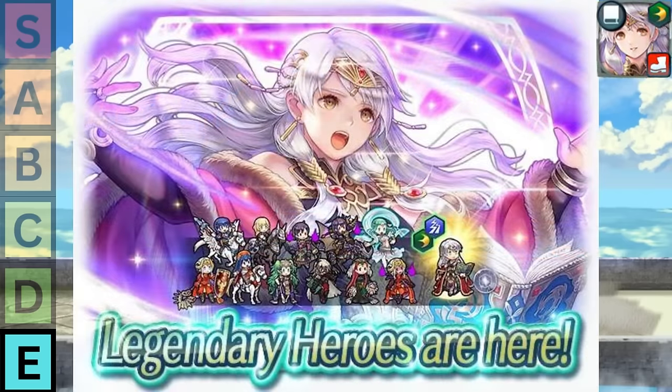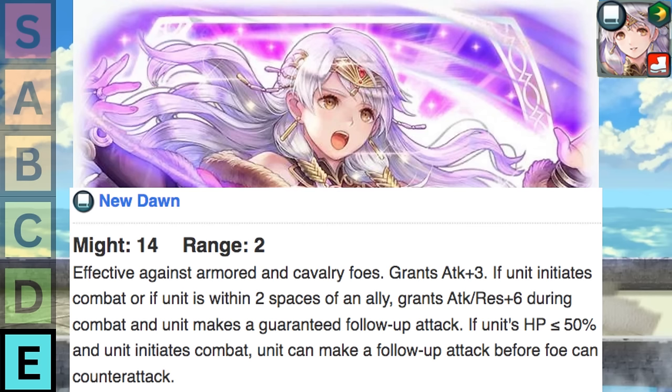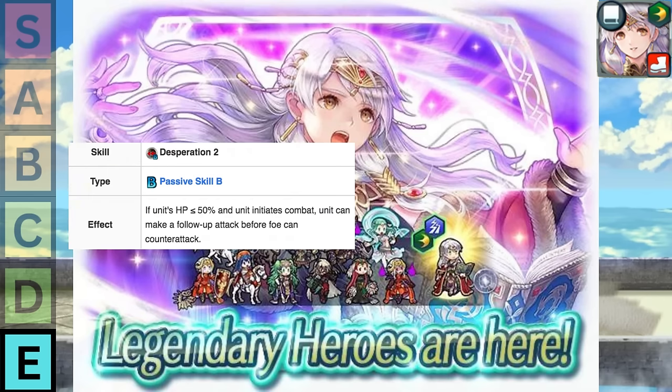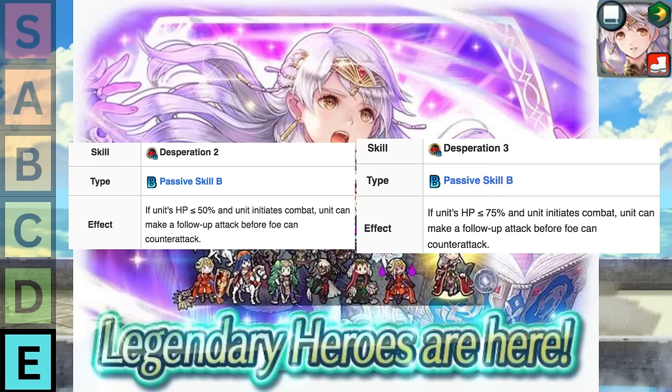Then we have Legendary Micaiah. She is one of the worst-designed units I've ever seen in this game, and it's embarrassing that she finds herself this low in E tier. Her kit makes absolutely no sense. She has a conditional Desperation 2 where she needs to be under 50% HP, which I personally hate, because unless you're running Wings of Mercy strategies, you'd almost always prefer your units to have more HP than less. Notice I say Desperation 2 and not the Desperation effect, because she really does need to be under 50% HP just to get it, which is worse than the condition for Desperation 3.